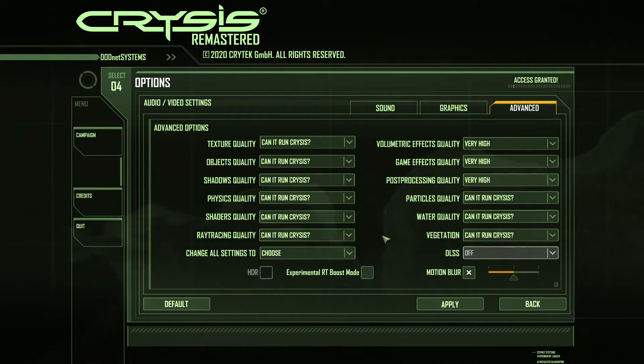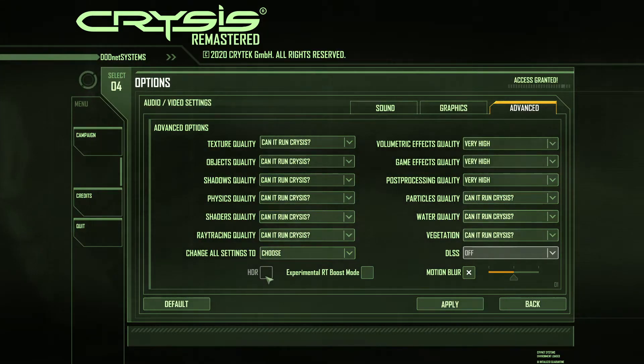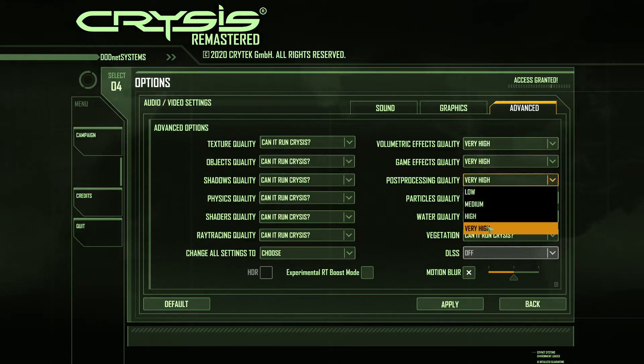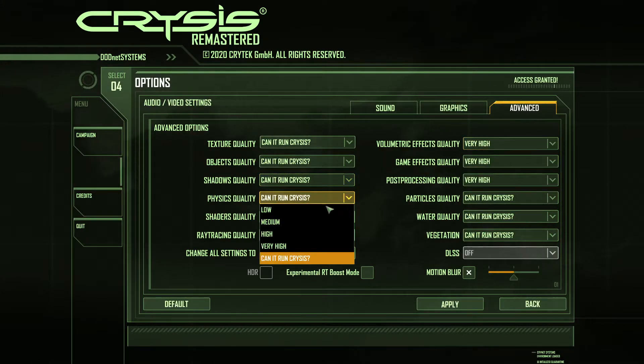You can individually set texture, objects quality, shadows quality, physics quality, shaders, and ray tracing. Ray tracing was definitely not in the original Crysis. There's also an HDR option — I don't have an HDR screen so I can't show that. There's an experimental ray tracing boost mode as well, but unfortunately I don't have a ray tracing graphics card to show you this.